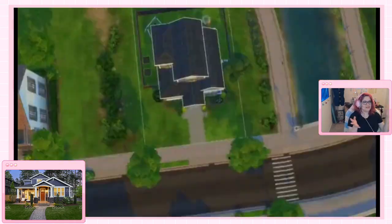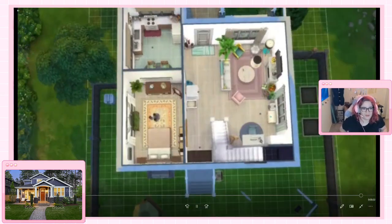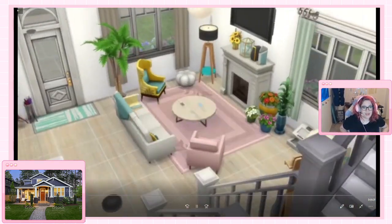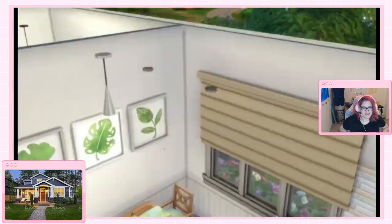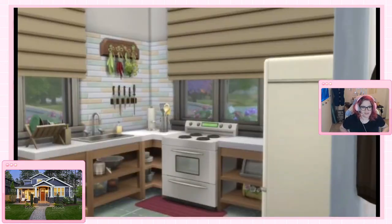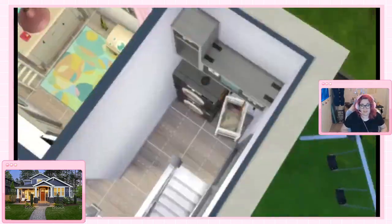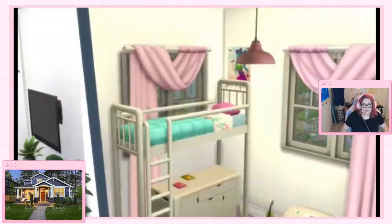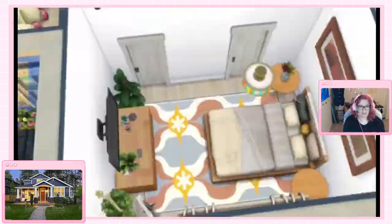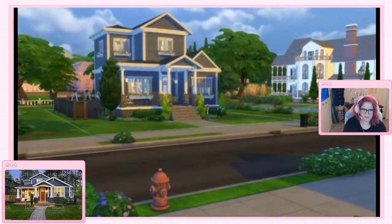This is what the finished house looks like. It is beautiful and I love it. I cannot wait to move a family of Sims in. I wish I had made room for an actual dining room — that is my one complaint. The downstairs bedroom for the grandparents is my favorite bedroom in the whole house: the dark brown wood with the deep green and the little bit of yellow, and all the plants. Amazing.